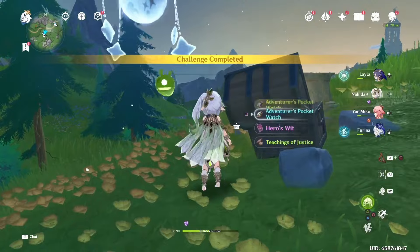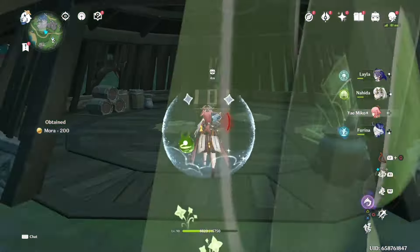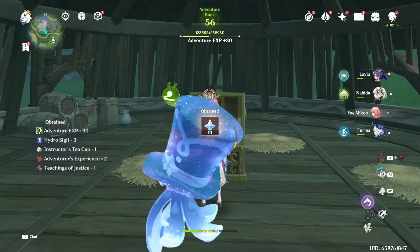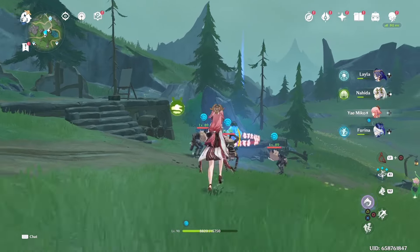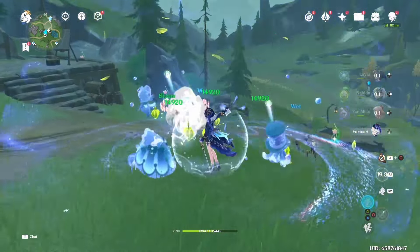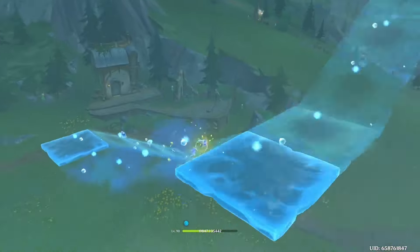I'm curious if you guys are liking the upcoming banners in the next patch and who everyone is gonna wish for. I'm considering going for Kazuha — I like Neuvillette too but I just don't want to need another hydro character. I feel like I really want to get Kazuha. Another hydro particle thing!